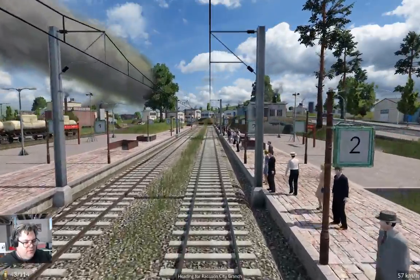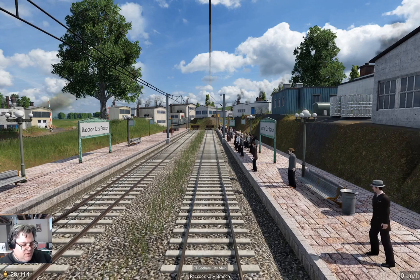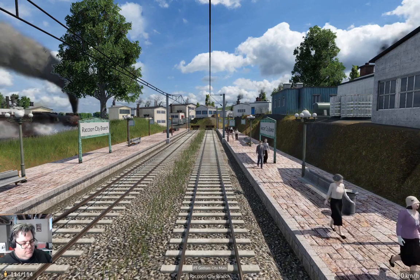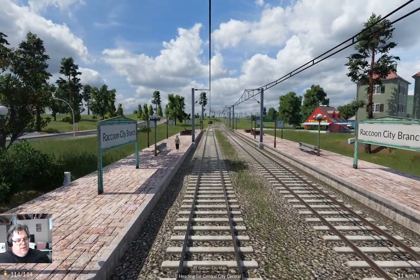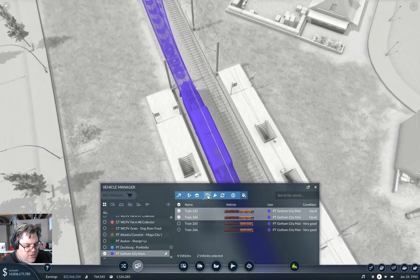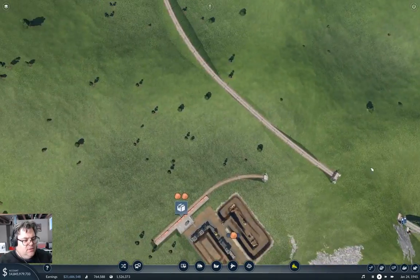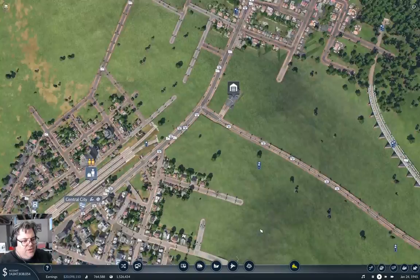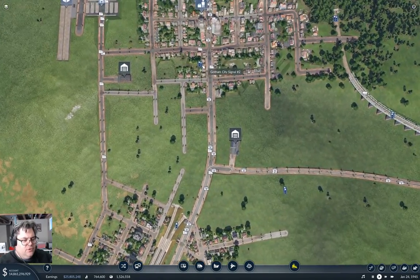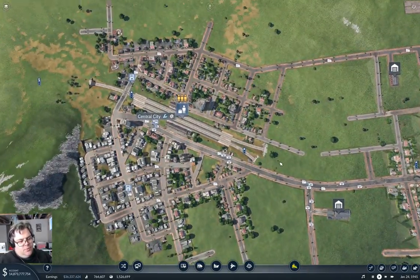We've got the freight pulling in over there, and we've got the passenger operation coming in here. We've got stuff built up beside the platform, and everything's doing quite nicely here. We're going to pick up a full load — so now we're going to need a few more trains on here. We're going to duplicate it with two more trains. That's definitely working. The underground is working at Metropolis, so I'll leave well enough alone. I think I'll leave well enough alone at Gotham as well — the underground is working there too. If it's not broken, don't fix it.